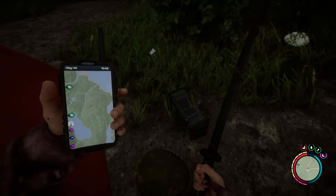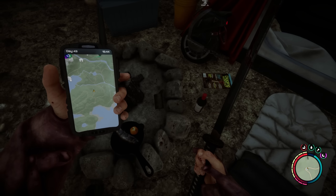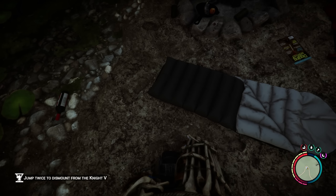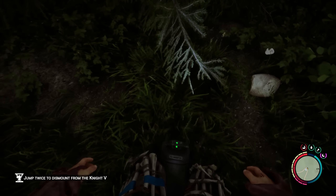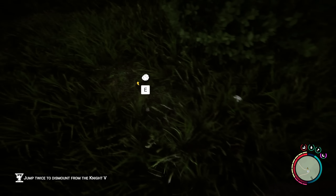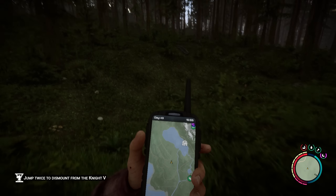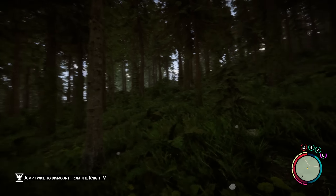I hear a radio somewhere — ah, here it is. A dead deer — I don't think I've ever seen that before. I'll take the electronics off of it. Oh my god, it's the Night V — whoa, I have not tried this yet! Let me just grab whatever I can out of here. There we go — and now, how do I do this? It's a learning process. I see — you have to use WASD to move, not your mouse. This is fun!